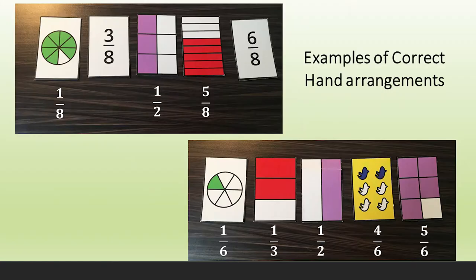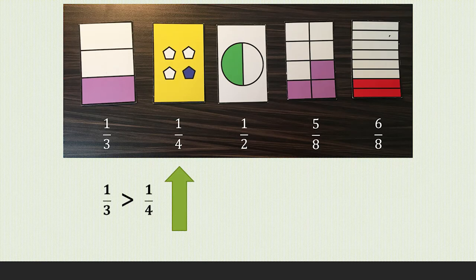As you replace cards, make sure the fractions in your hand are arranged from lowest value to highest value, left to right. These fractions are not in order. This player should consider replacing one or more of the first two cards.